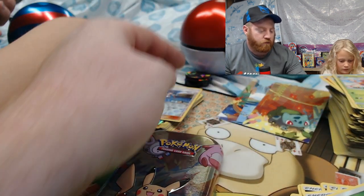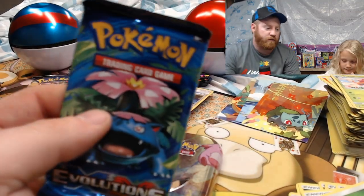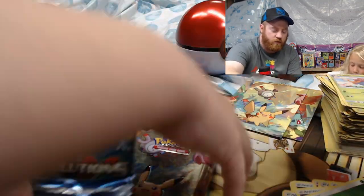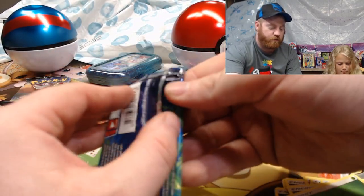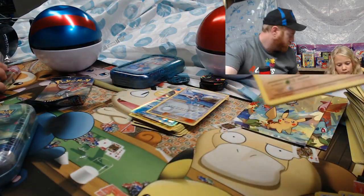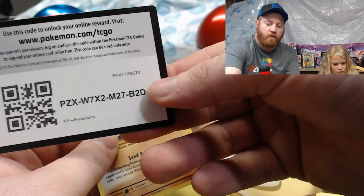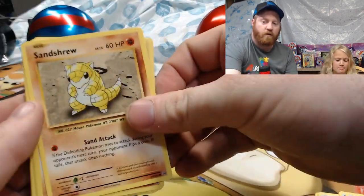What packs did you get? Evolutions — and you got another puzzle piece! And then Burning Shadows again. I'm going to open up the Evolutions pack and then she'll open the Burning Shadows. Code card — oh, I missed the trash can. Sandshrew, Onix, Magikarp, Staru, reverse holo Magnemite.